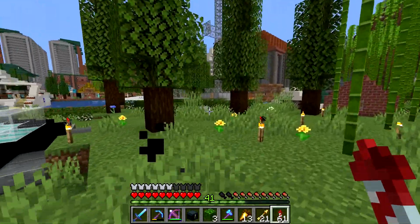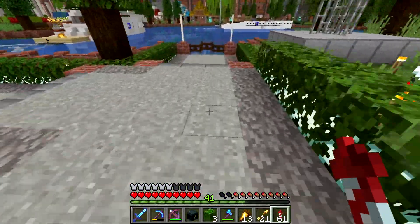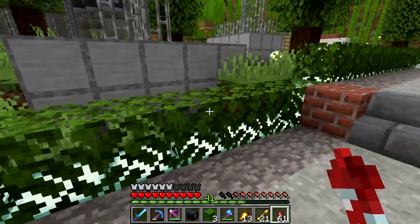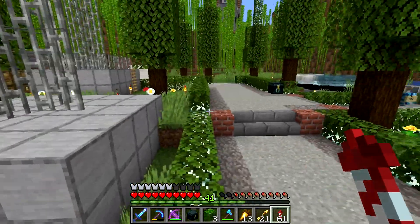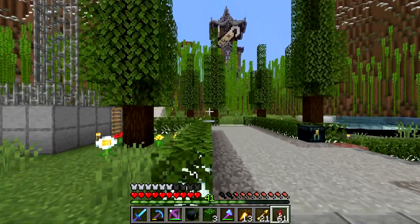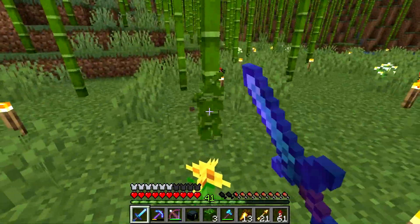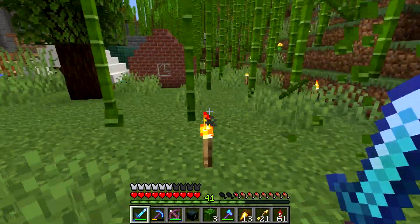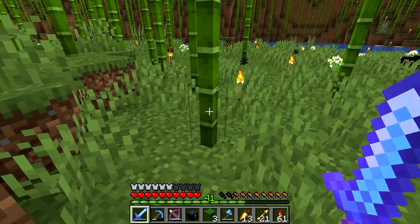Let me go grab some pathway materials — some dead fire coral, some light gray concrete powder, some leaves, some bricks, some stone brick stairs, stuff like that. We'll extend this pathway down there and also start to clear a little bit of this bamboo, because a lot of this stuff is going to have to go.